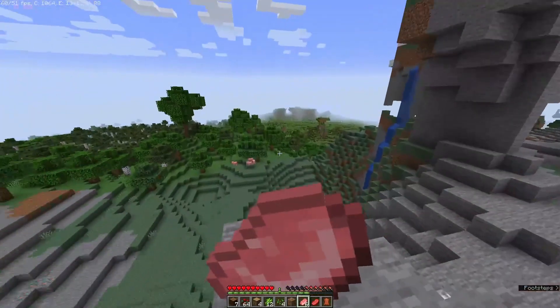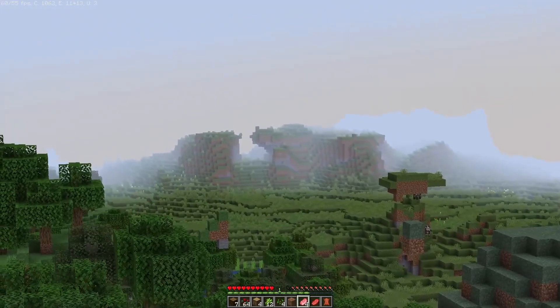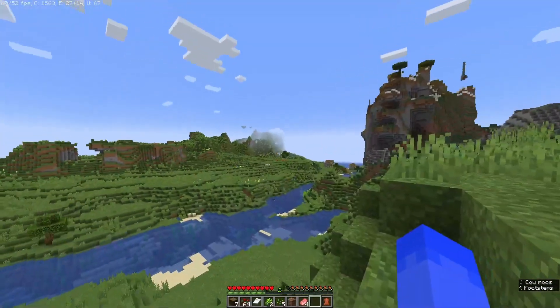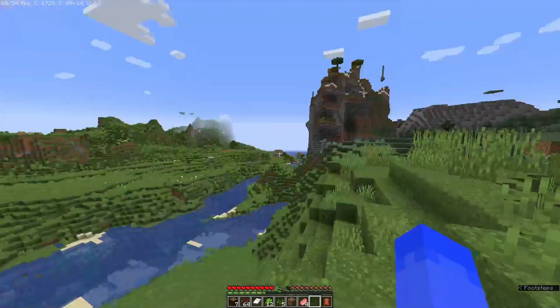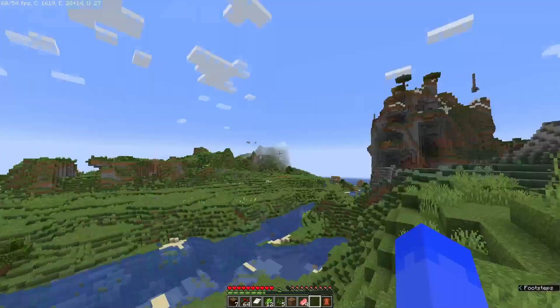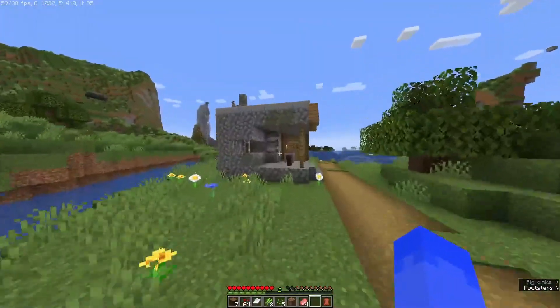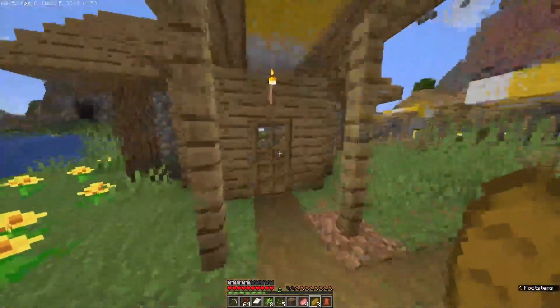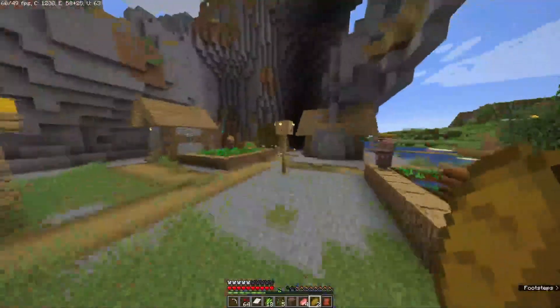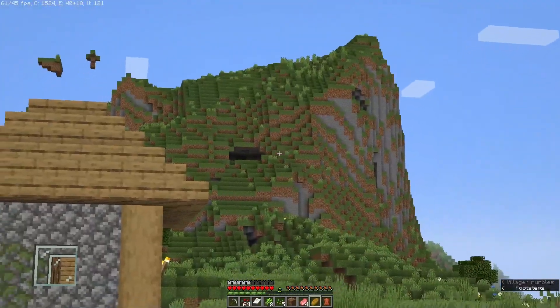Oh, over there's cool as well. I reckon we go over there — there might be something cool. Yeah, I like that one. I reckon that is the spot, right next to a village. Got a blacksmith as well — that looks massive. I think that'll work great. They've got a blacksmith, so maybe some diamonds, some armor — we're lucky. There's a swamp near here as well. Wow, there is a lot of stuff.